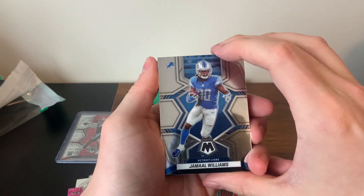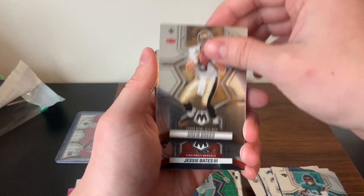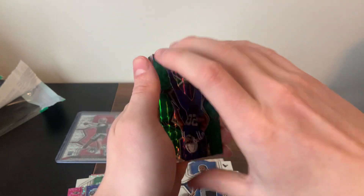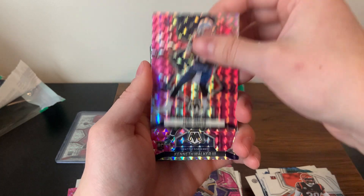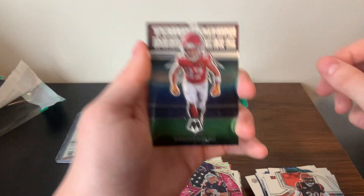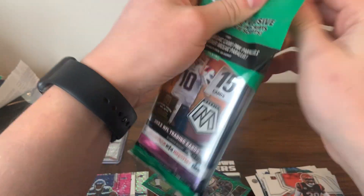Here's pack number four. Let's see what else the cellos have in store: Jamal Williams, Devon Singletary, Clinton Portis, Devonta Smith, Christian Kirk, Drew Brees Super Bowl, Jesse Bates, Boye Mafe rookie, Derrick Stingley, Jonathan Taylor green, Kirk Cousins Mosaic, Travis Kelce touchdown masters insert, and a Jonathan Taylor green Mosaic — bang.